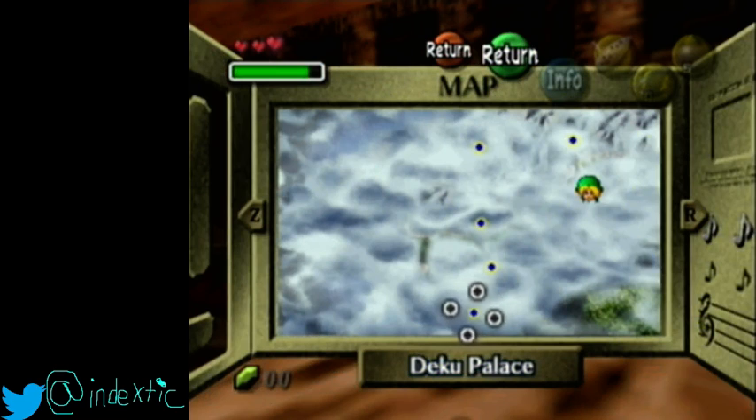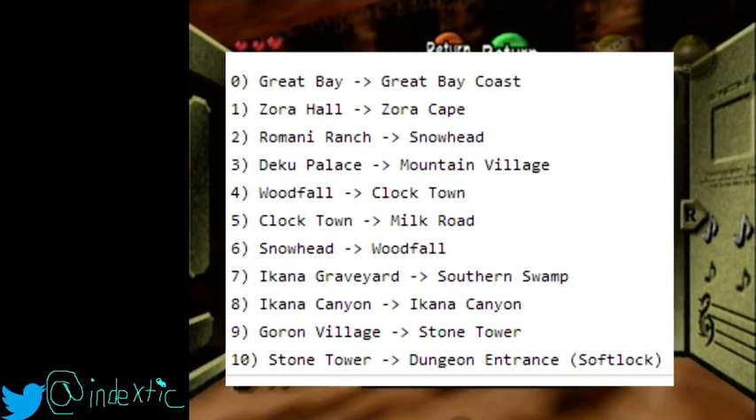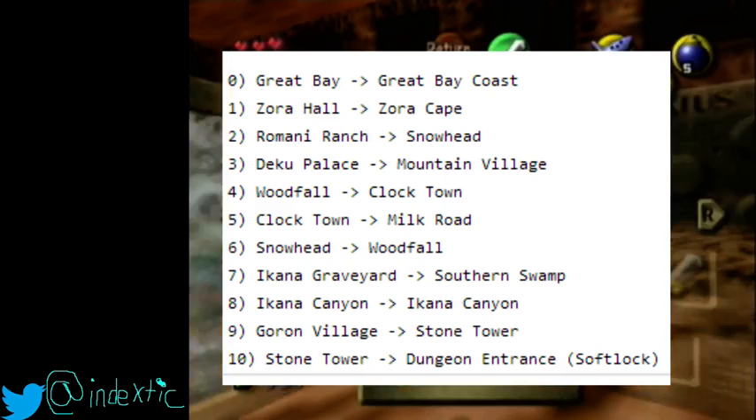So that's basically how you can warp anywhere with this. There's also a chart that was made by Fash, who had a pretty big part in finding this. The left column is locations on the pause map; the right is owls that you can soar to. You can see the last one — Stone Tower — leads to Dungeon Entrance, and I'll demonstrate that right now.